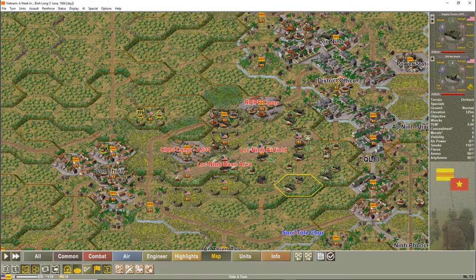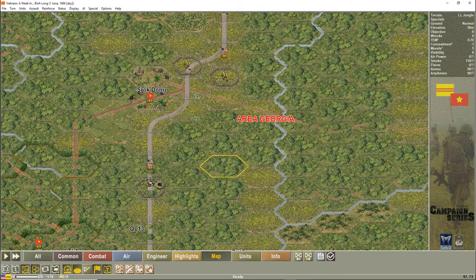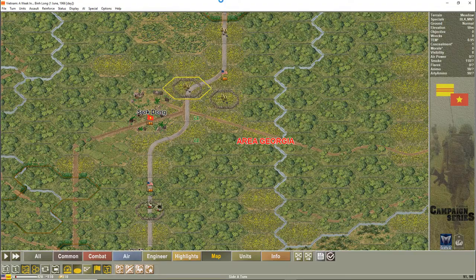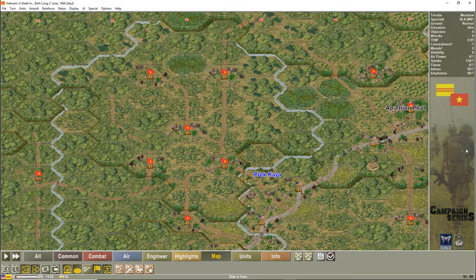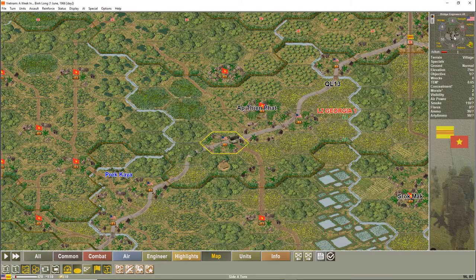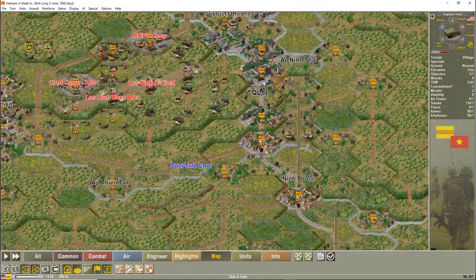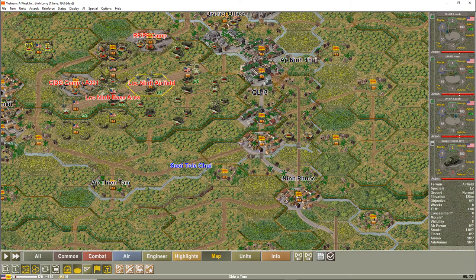The convoy coming up from An Loc has finally arrived — the last elements arrived this turn. The engineers are still on the road clearing mines and roadblocks, which will probably take the rest of the first day. The bridging engineers have done their duty and are slowly heading back up to An Loc over the next few turns.